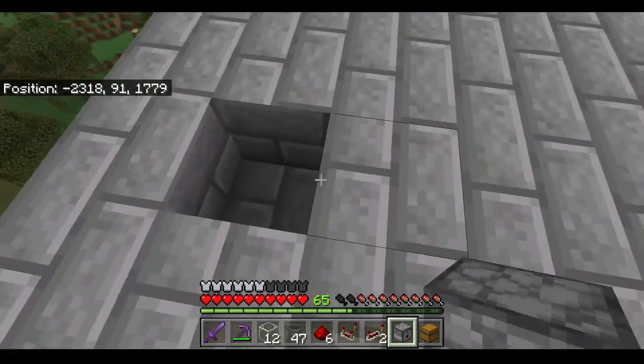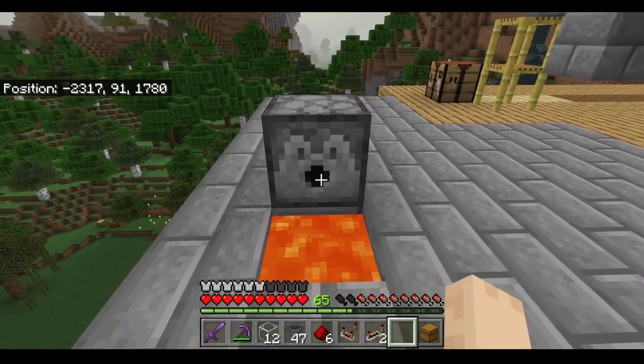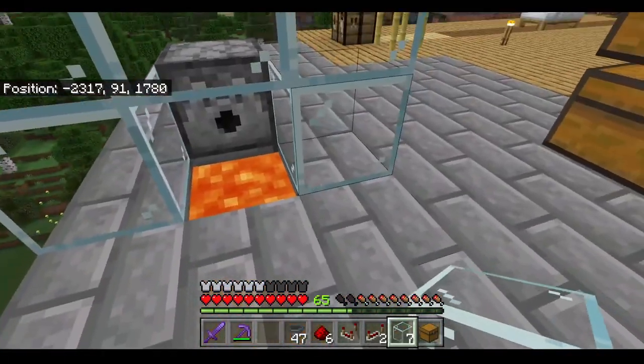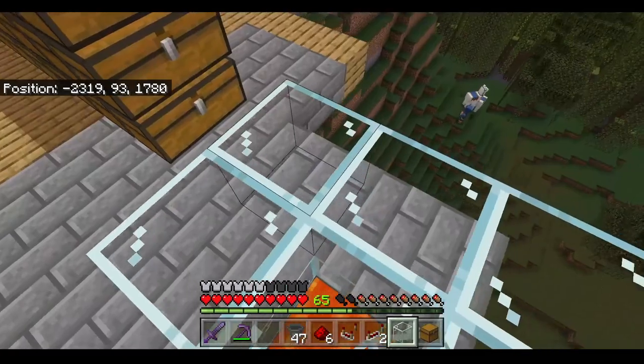First, make sure you have a hole like so. Grab your lava bucket and place it in there. Grab your dispenser and place it like that. Now we can build a glass cage around the dispenser so that you can watch the items get destroyed, and also for safety reasons — you don't want to walk on top of that accidentally while you're building this whole thing out.